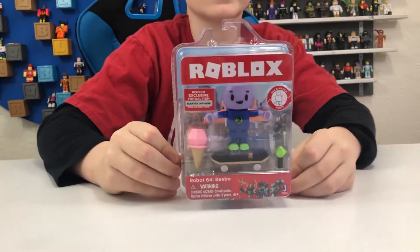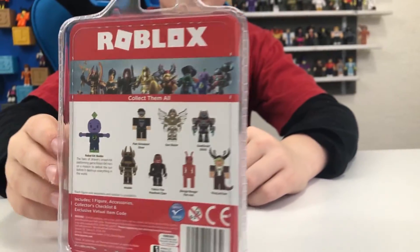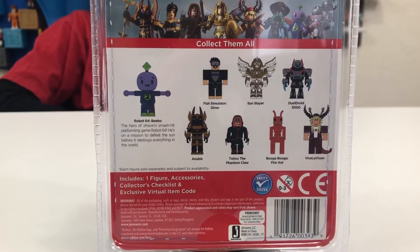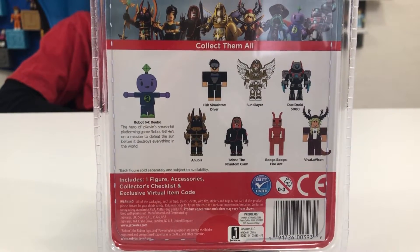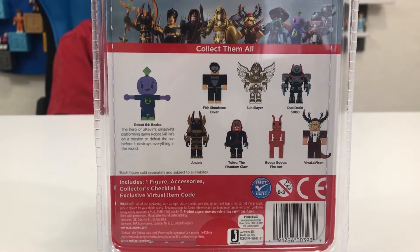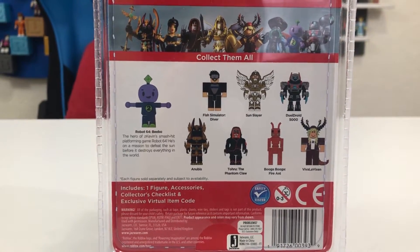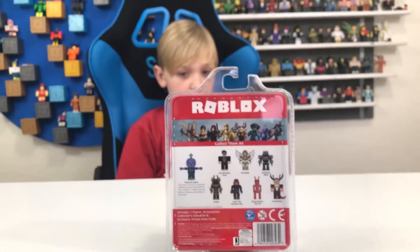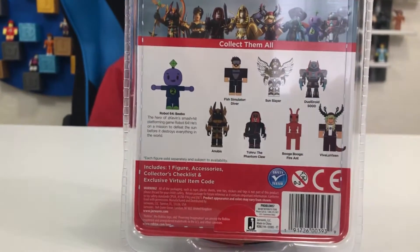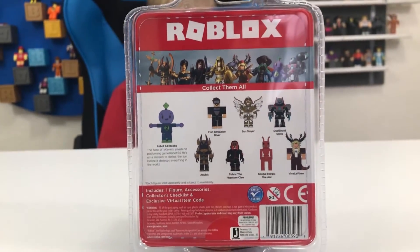Now let's take a look at Robot 64 Bebo — he's so cute. Take a look at the back of the box. Again there's the rest of the series five core packs. Robot 64 Bebo, the hero of the Kevin Smash hit platforming game Robot 64 — he's on a mission to defeat the Sun before it destroys everything in the world. Oh, that sounds pretty intense. Includes one figure, accessories, collector's checklist, and exclusive virtual item code. Not intended for children under three.